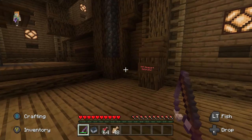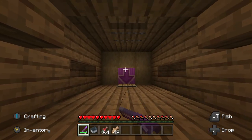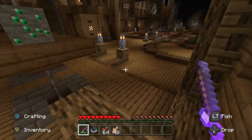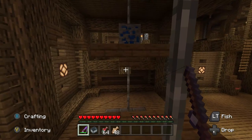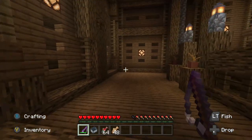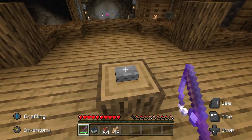Something over here — TNT minecart detonator. The lift is activated. We're doing our jumping thing again — one, two, three, let go. This should bring us back up. Yep, and now: TNT minecart detonator.